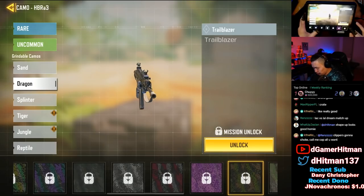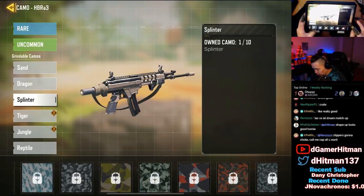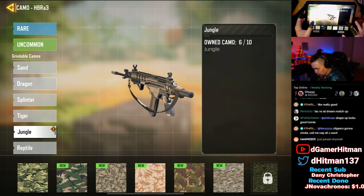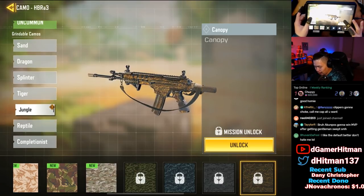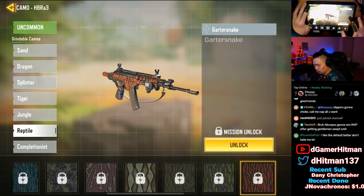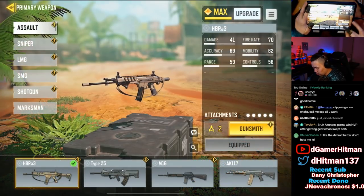Hopefully you guys will watch until the end and I'll see you guys afterwards. So this one's got to be the hip fire — 50 hip fire is easy, we'll do that with no attachments. The 80 long distance kills are going to be kind of annoying. This is the headshot one — 100 headshots is going to be the most annoying one, I think, so I want to get that out of the way first. We can do hip fire and headshots at the same time, then do long shots afterwards.